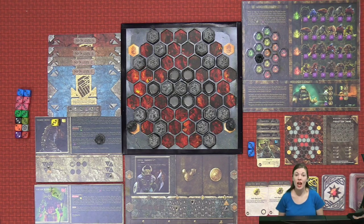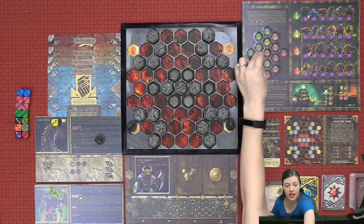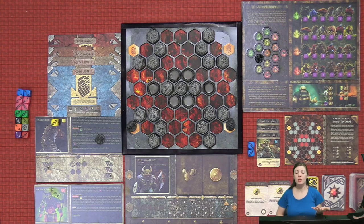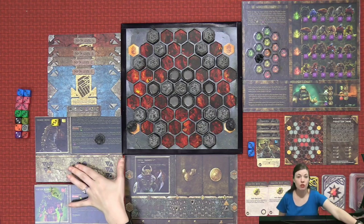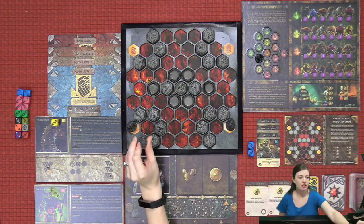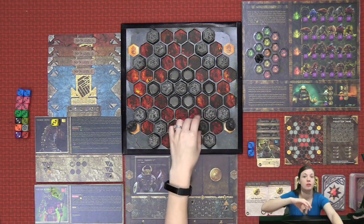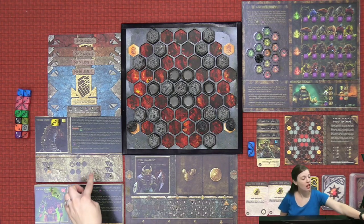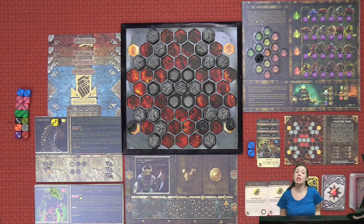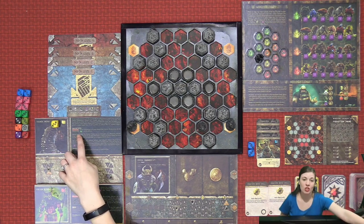Monsters have their own board which will track the type you can discover. Check where the crystal is and check the color underneath it — in this case, green. You will then roll the purple dice to see which of the six monsters on the green track will come and face you. Place the chosen monster's mini in the spot you just mined. Grab its matching player board and place the tokens on its movement and health. The player to the left of the dwarf who found it will roll the dice for the monster, and you can also find any special ability the monster might have at the top of the board.